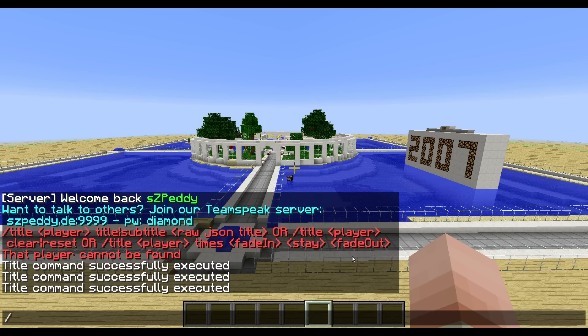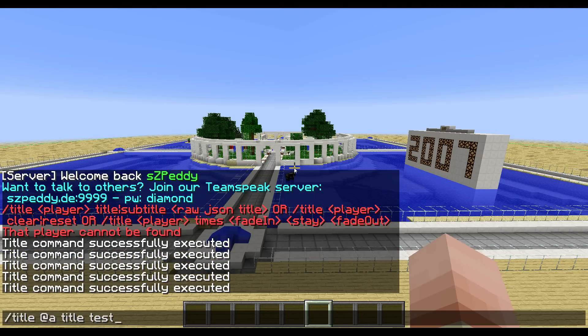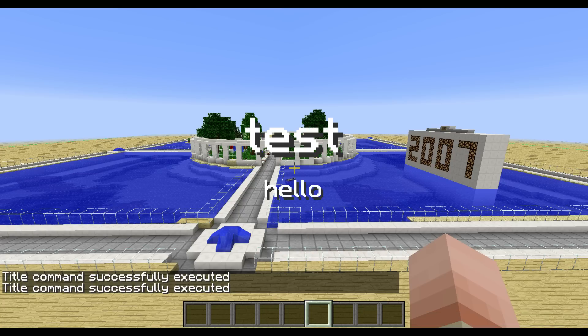There's also '/title player times fade-in stay fade-out' which controls how long it stays. Let's do '/title @a times' then the fade-in time — two seconds fade in, then stay for 10 seconds, then fade out 30 seconds. If we now do the subtitle again and then the title, the subtitle for some reason doesn't get saved but maybe that's just a bug.